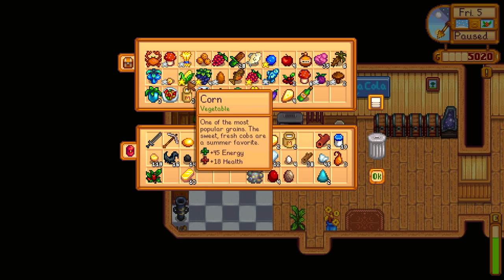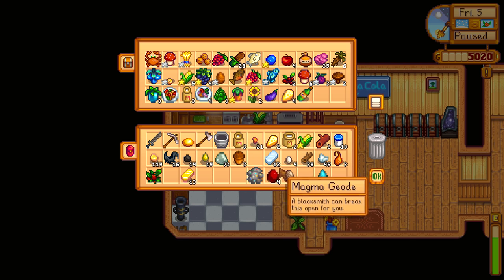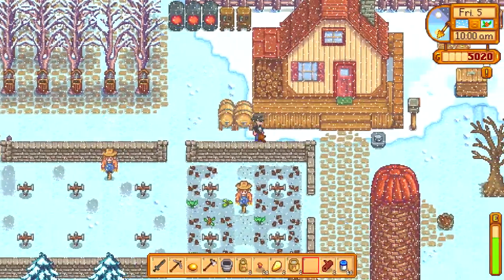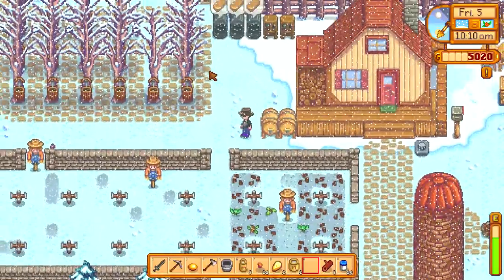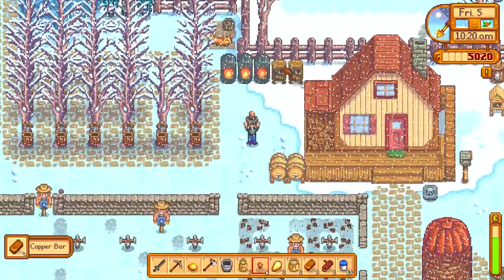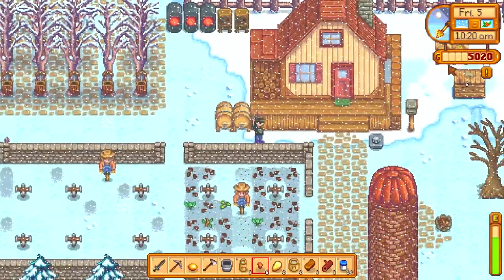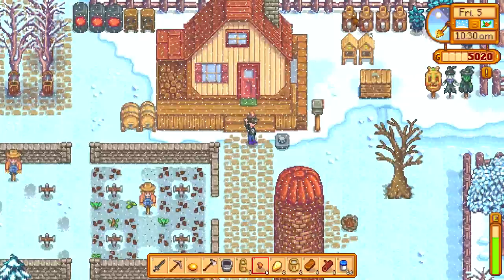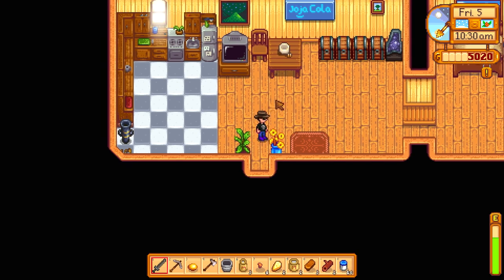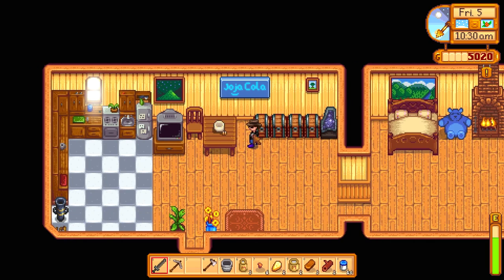I'll probably continue with the corn just to see what pops out. We got maple syrup right there too. This is a gold star corn, so something good better come out of this. I wish we actually had a storage building where I could do some of this stuff a little bit easier — like, a keg building full of kegs, a bee house building, a refining building with the cheese makers and other random stuff. I'm not a giant fan of our organization right now, namely because there isn't a whole lot of organization at all.